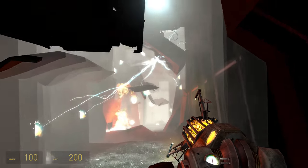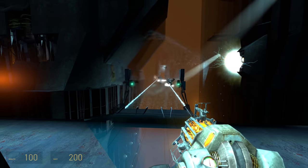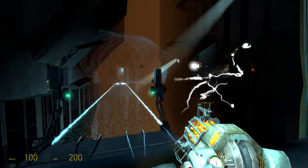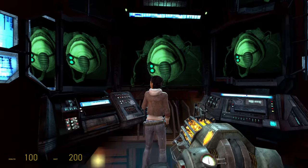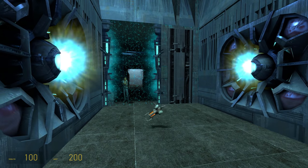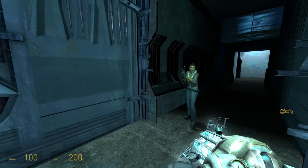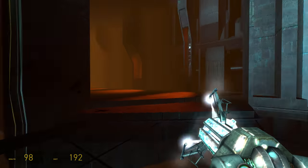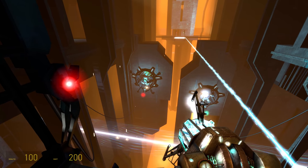Weird stuff begins to happen as the Citadel's reactor goes critical — like this room where everything starts floating, and this bridge where you have to time your crossing to avoid strong and lethal winds. You and Alex see an advisor in the next room that does some weird mind-stuff to mess your vision up. The weapon stripper tries again to take the gravity gun, yet again fails, and instead transforms it back into a superweapon. Armed with this, you go on a massacre, destroying waves of combine forces as you progress towards the Citadel's core.